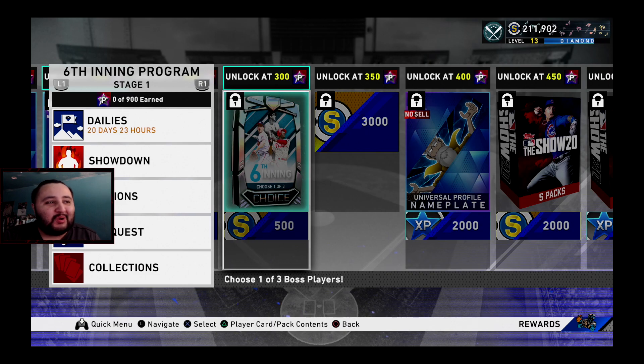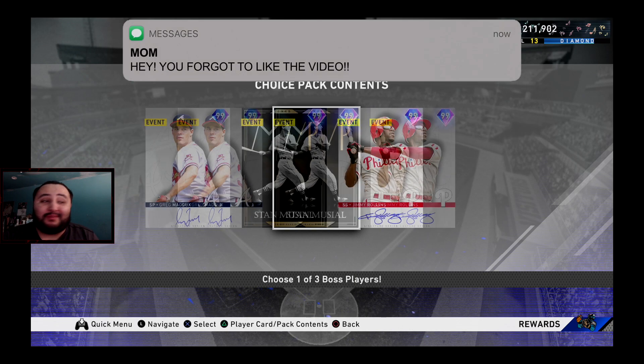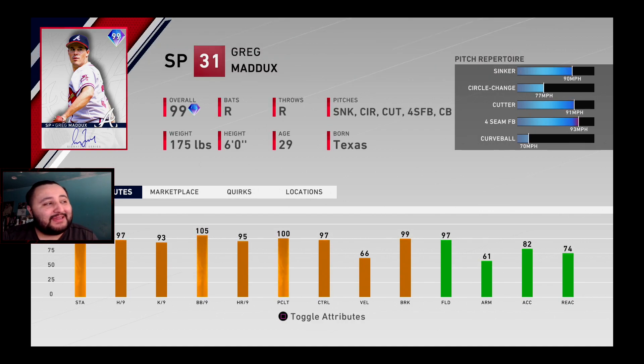At 260 we get the exclusive Javier Baez El Mago stance socks — pretty dope. At 280 two more show packs. At 300 program stars we get the big boss choice. Greg Maddux: 121 stamina — he'll go seven to nine innings for sure. Hits per nine 97, strikeouts per nine 93, walks per nine 105, home runs per nine 95, velocity 66 — which is where I hate this card because I like hard-throwing pitchers. But 97 control means he paints corners beautifully.